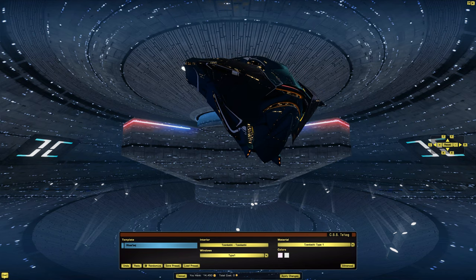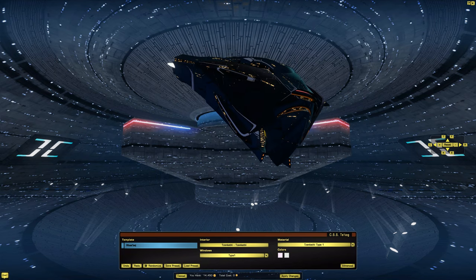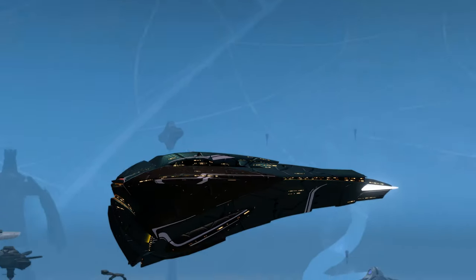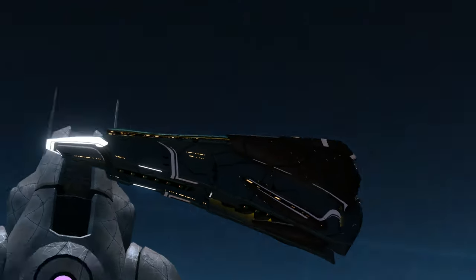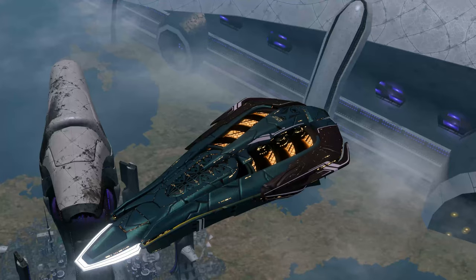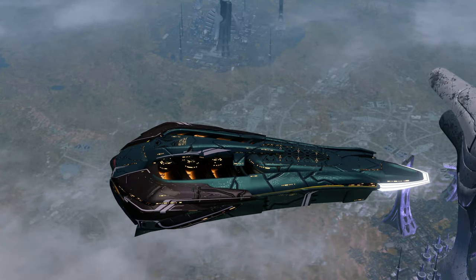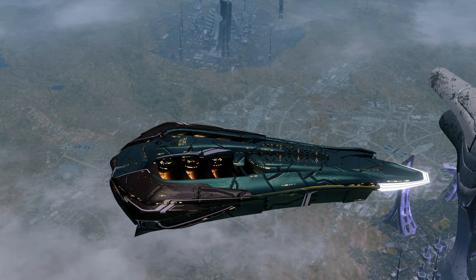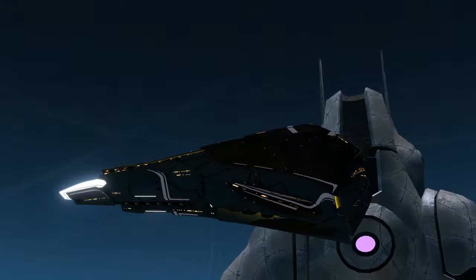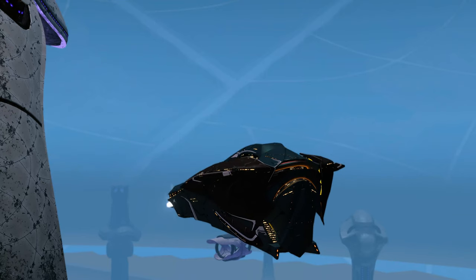Now it's time to check out what this ship looks like with all the different shields on it. Let's go to the Solanae Dyson Sphere and take a look. Here we are — we can get a little bit of a better look at this ship. I really do love the color palette on this ship; it's really, really sharp looking. Speaking of Zenkethi, there is a reason why I picked Zenkethi for this next video.